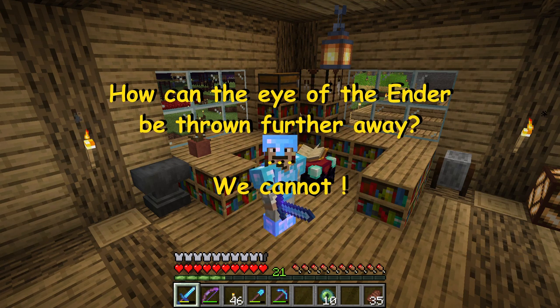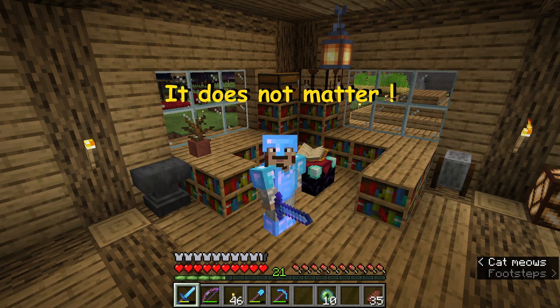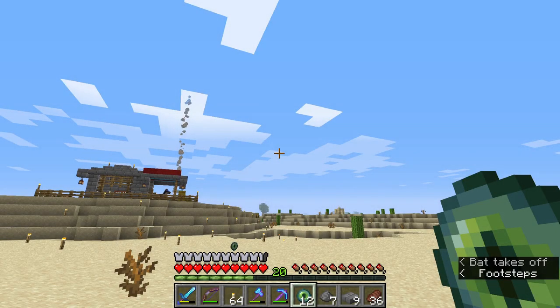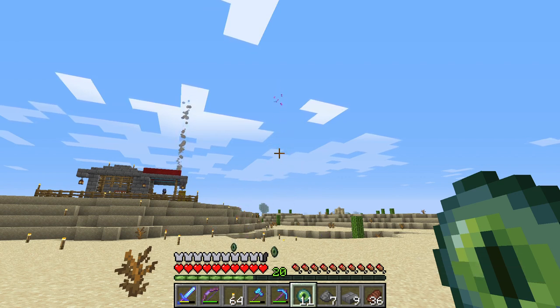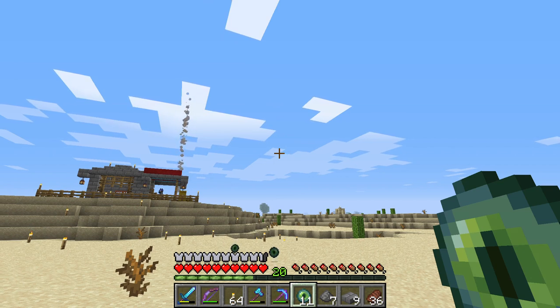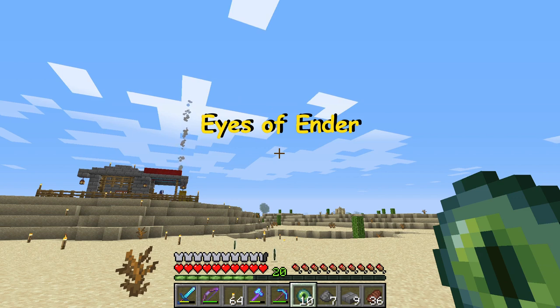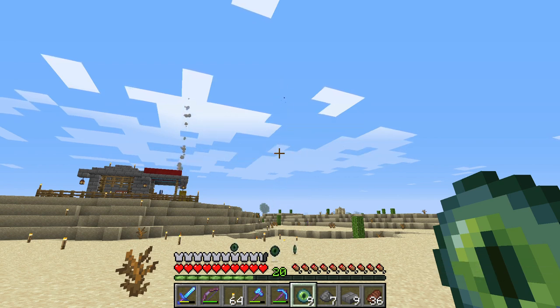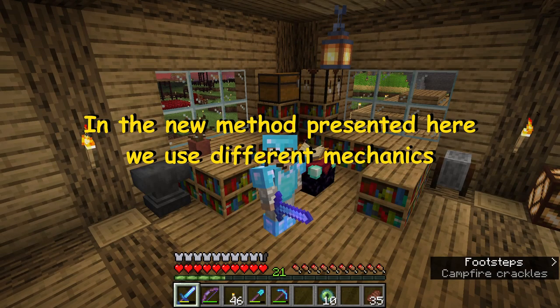Well, we cannot. Once an Eye of the Ender is thrown, it is not possible to control the distance it goes. But it doesn't matter — we won't be interested in the block it lands on; we will especially be interested in the direction it took. If we throw several Eyes of the Ender without changing position, we notice they fly to the same position but do not land on the same block. Items fall in a random position, and this randomness lowers accuracy very much. This is the main problem with the old method. For the method I am going to present now, we do not have this kind of problem.